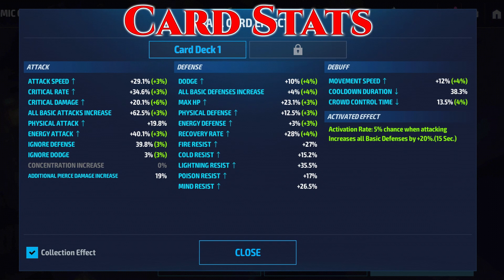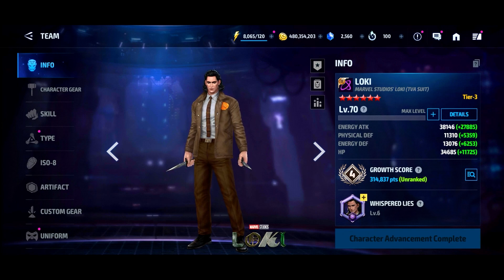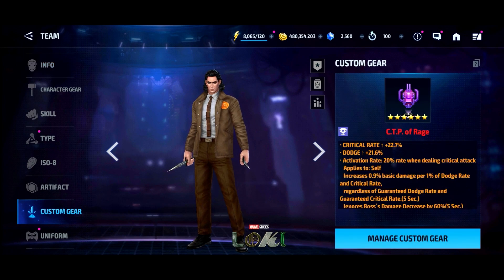What's going on everyone, Howlin here, welcome to another character showcase. We're going to be taking a look at Loki. I've had Loki ranked up and I even put a CTP of Rage on him quite a while ago, and I can't even really remember playing him at all. I pretty much just ranked him up, put Rage on him, used him like once, and never touched him again.